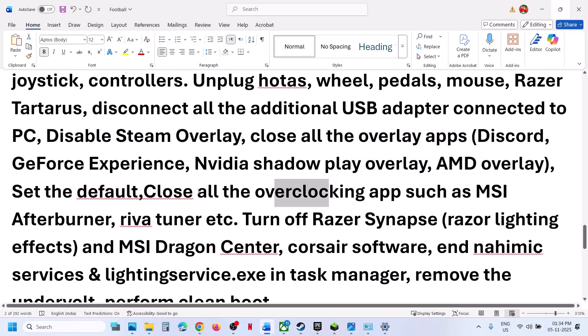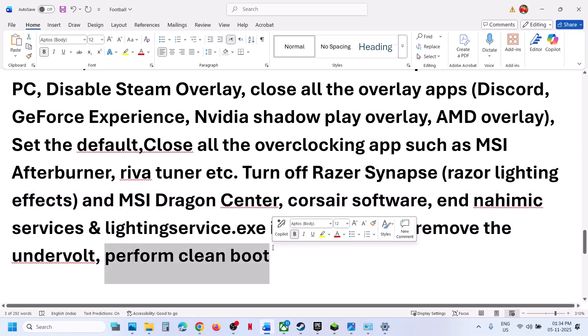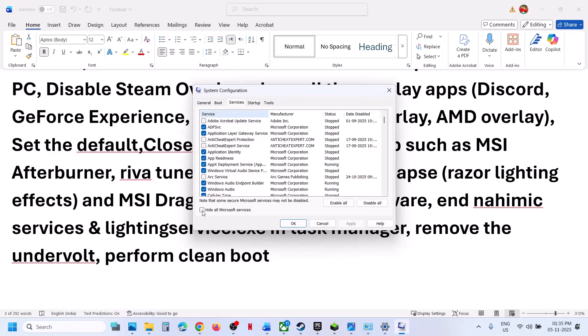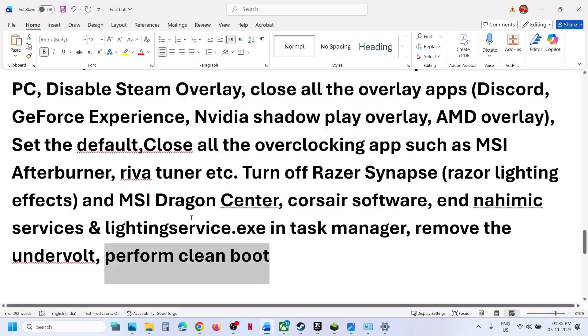Do not overclock — if you have overclocked your computer, set it to default and close all overclocking applications like MSI Afterburner or RivaTuner. Close all third-party applications and services. Remove any undervolt if you have undervolted your computer. Perform a clean boot: type 'system configuration' in the Windows search box, click on System Configuration, go to the Services tab, check the box which says Hide All Microsoft Services, then click Disable All. Hit Apply, click OK, and restart your computer. Then launch the game.